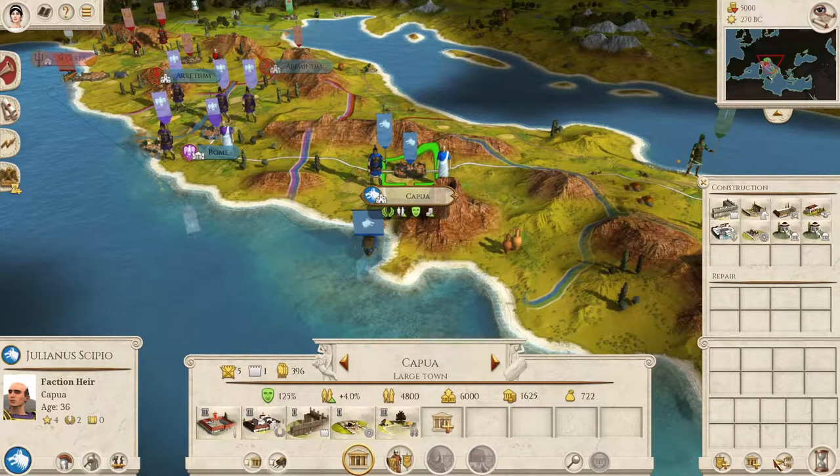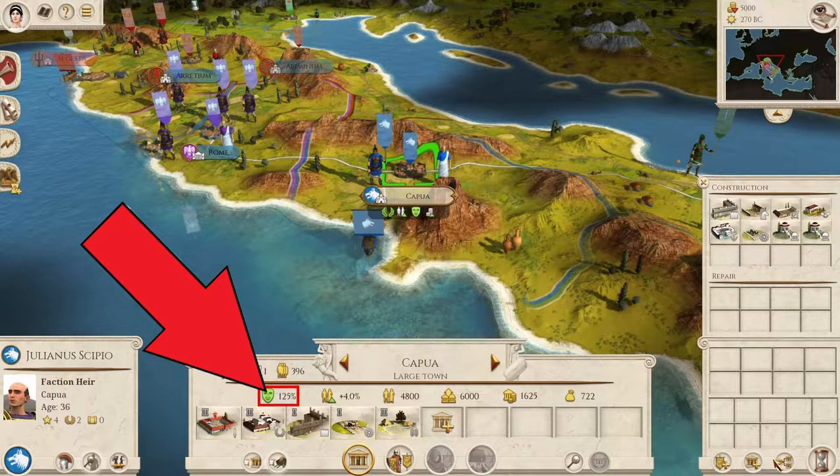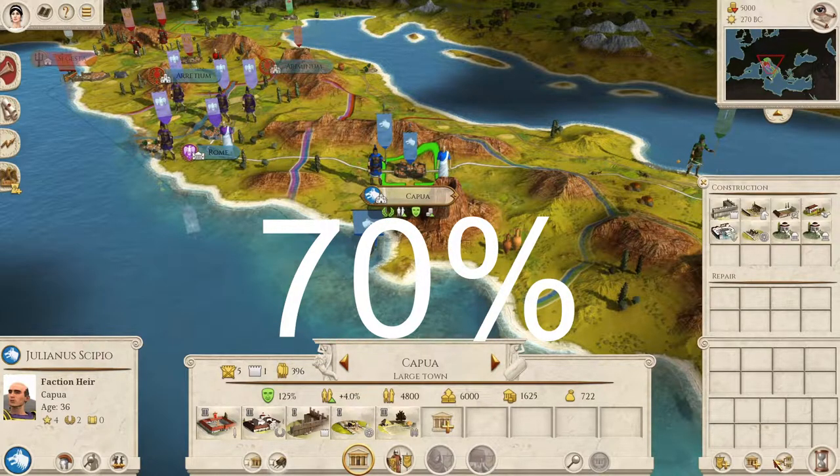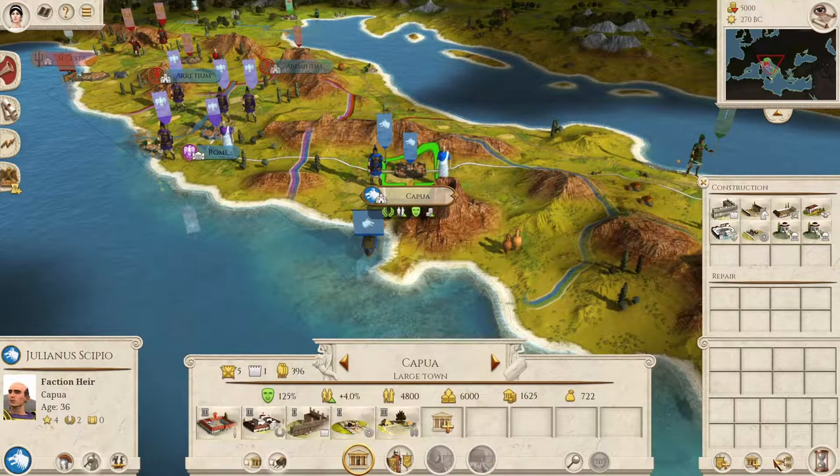There's one more important aspect to settlements: public order. Public order is how happy the population of a settlement is, and it's probably the most important thing to keep track of. In the original game, you could have a public order of 70% without any consequences. If public order reaches 65%, the population will start to riot. During a riot, there's a possibility that both civilians and your soldiers will be killed. If you piss off the population too much, there will be a revolt — your entire army will literally be thrown out of the city, and the city will belong to the rebels.